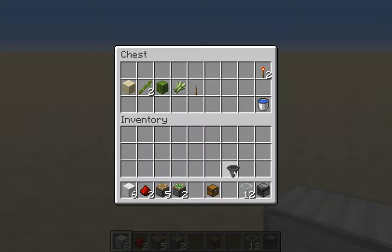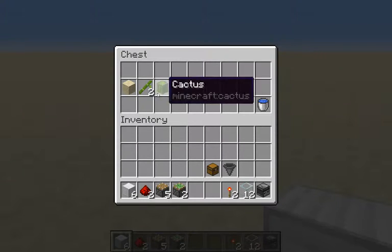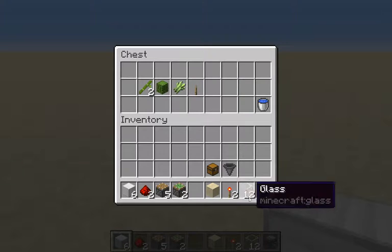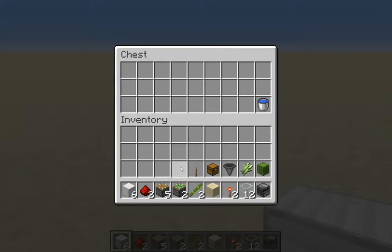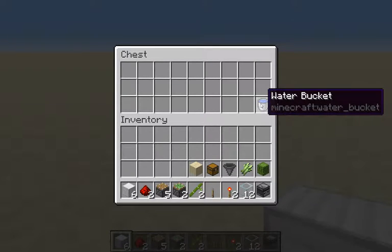You'll also need twelve glass, a hopper, a chest — those are for the collection system, though we have a different collection system. Then a redstone torch, a piece of sand, your plants, and a lever to turn it off because it's gonna cause a lot of noise.